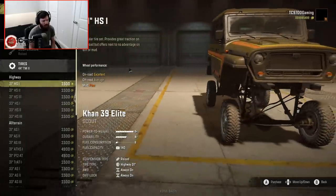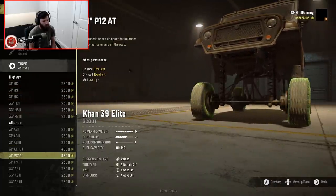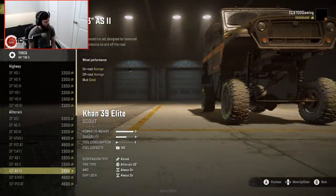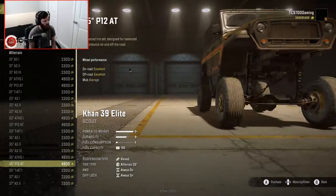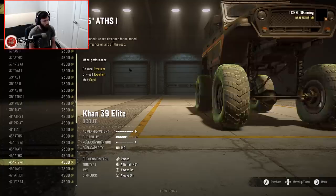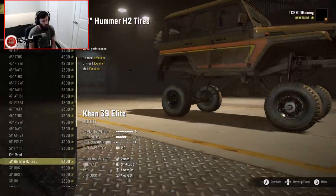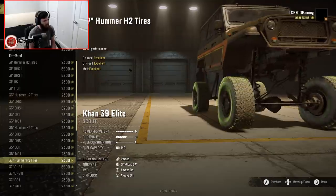You want to talk about skipping leg day? This thing can basically give you every single tire option. It's like the whistling diesel special right here — 33s, 35s... that's a 35? Jesus. Now we're in the 37s, 39s, 41s, 43s, 45s, 47s, 49s, 51s. We could even do 31-inch Hummer H2 tires. You have just about a choice of whatever the heck you want.